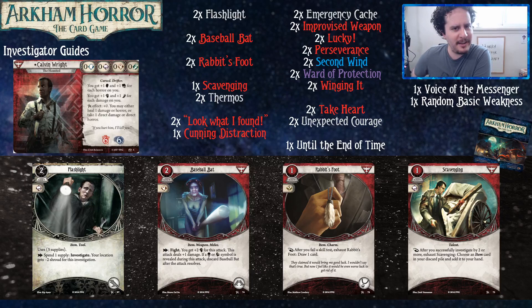Hey everybody, we're back for another investigator deck guide for new players of Arkham Horror the Card Game. Today we're looking at Calvin Wright. These deck guides are built with the philosophy of two core sets and the cycle in which they came from. If you only have one core set, we recommend picking up another one or proxying the cards, because it will make you win more. Deck consistency is a good thing.